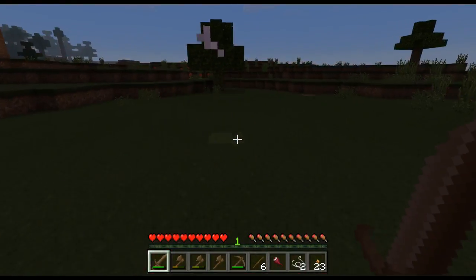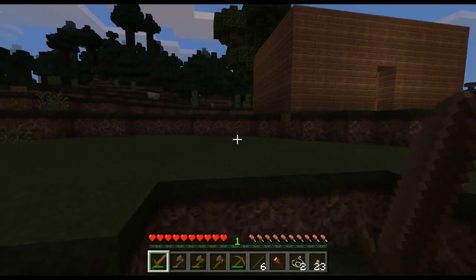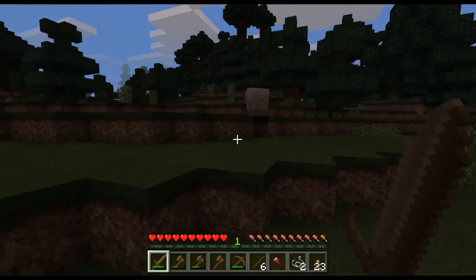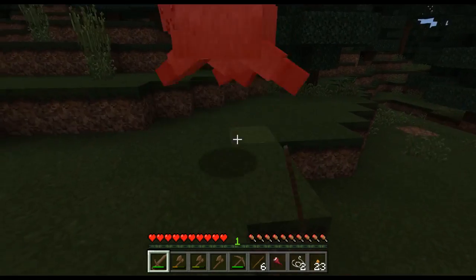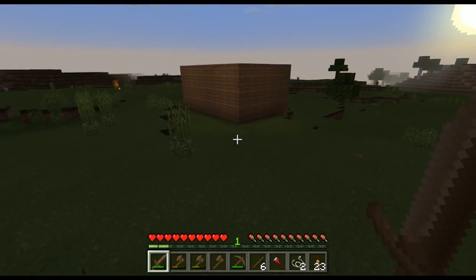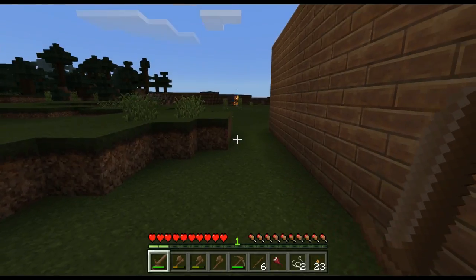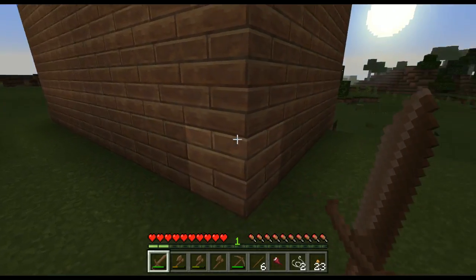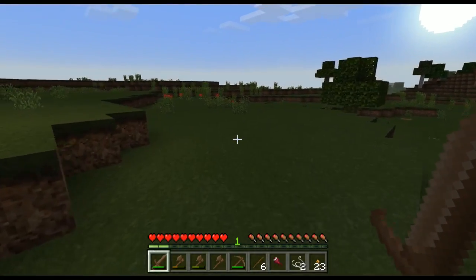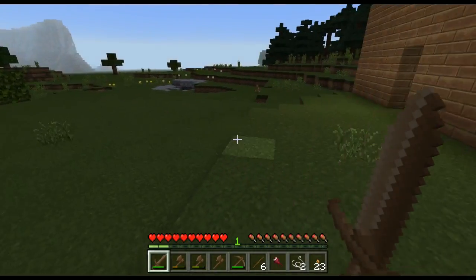When you get some iron you can just shear the sheep and you'll get multiple pieces of wool off of them, but when you kill them like I just did you only get one. We need three sheep for a bed so that we don't have to skip nighttime anymore. You can see there's a monster burning up in the sunlight — there's also a chicken; they lay eggs for you and you can bake things with those.